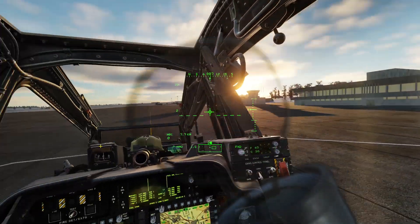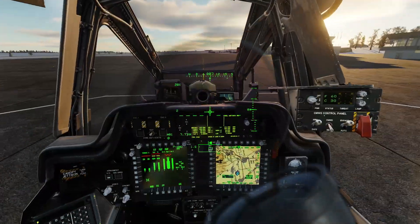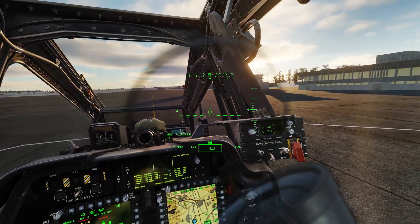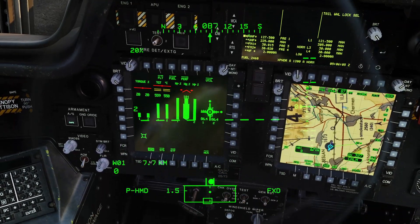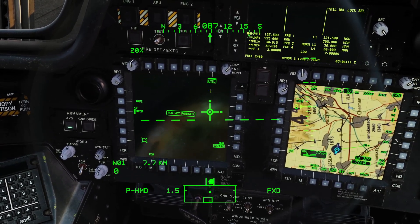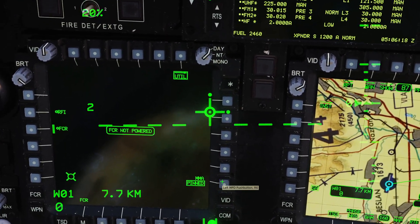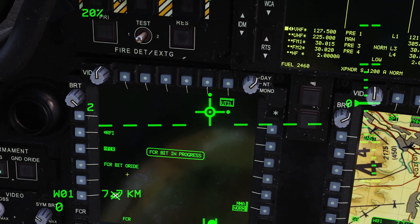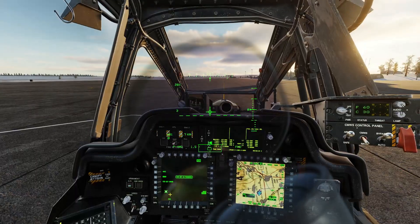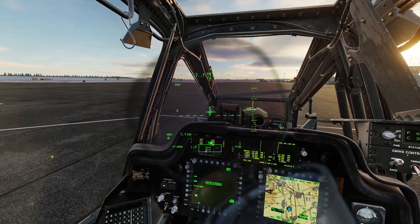Hey everyone, this is WhisperDCS. I have another tutorial video for you. This one will be about using the FCR — the Fire Control Radar — in the AH-64D Apache. Right now we're on the ground, engines started, all powered up. To turn it on, come down here, click the FCR button, click Utility, and you'll see 'MMA Pin' — that's mast-mounted assembly pinned. Press the pushbutton next to that and set it to Norm. It'll go through a built-in test that takes about one minute. You can also press FCR BIT Override to skip that, but we'll let it run through.